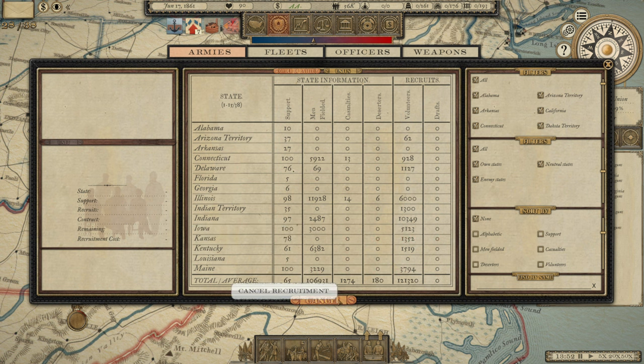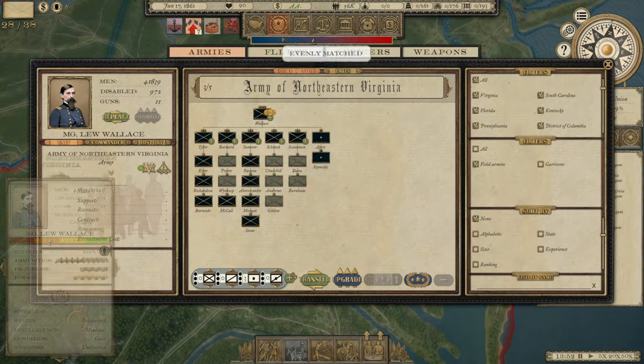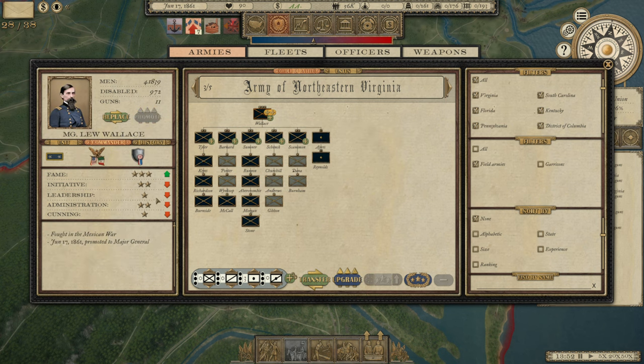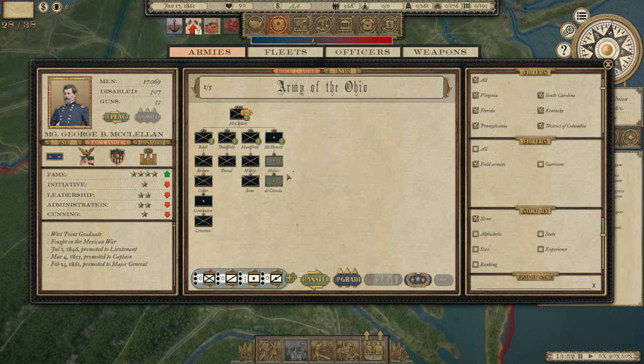We have 121,000 available volunteers in addition to all the ones I've already queued up. I have all of the patron divisions already recruited with the exception of one — I'm waiting on some Kentucky volunteers for that one — and I'm in the process of recruiting all of the infantry, cavalry, and artillery brigades. I'm starting to pay a lot of attention to commanders, especially for leadership and administration, so we can get proper training. We didn't get very many elite units in the last campaign even though it went into 1864, and I don't want to repeat that mistake.